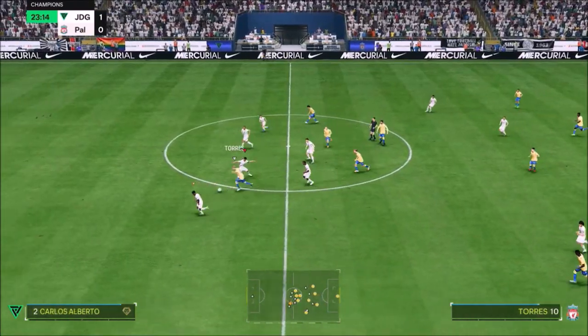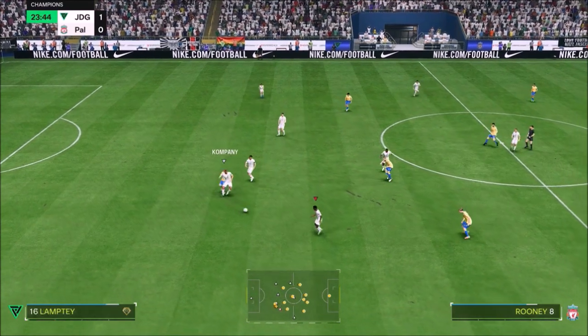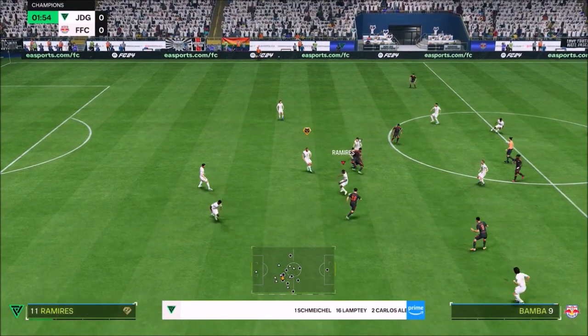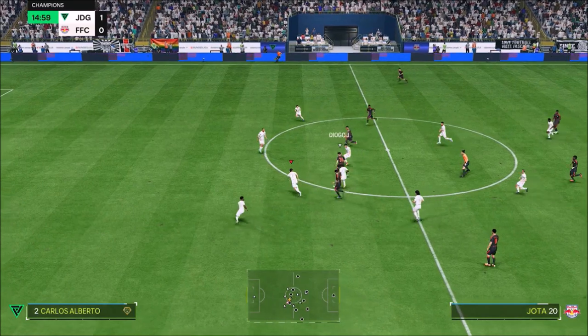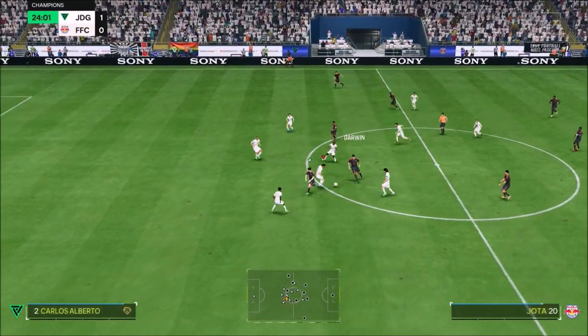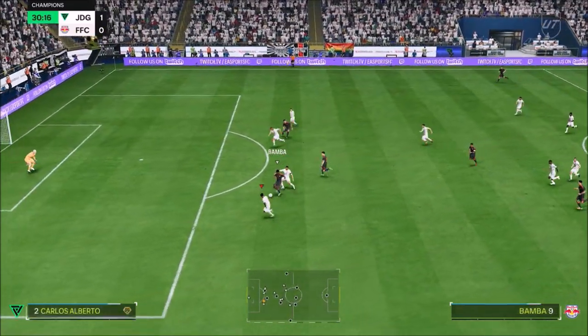I think Shadow is definitely the way to go with him when it comes to chemistry styles. He was at the right place at the right time — he was brilliant. He's got a very dominant stand tackle and slide tackle, he wins 50-50s. The first time I went up against him there wasn't much I could do — he was just so strong, he didn't let me do anything.